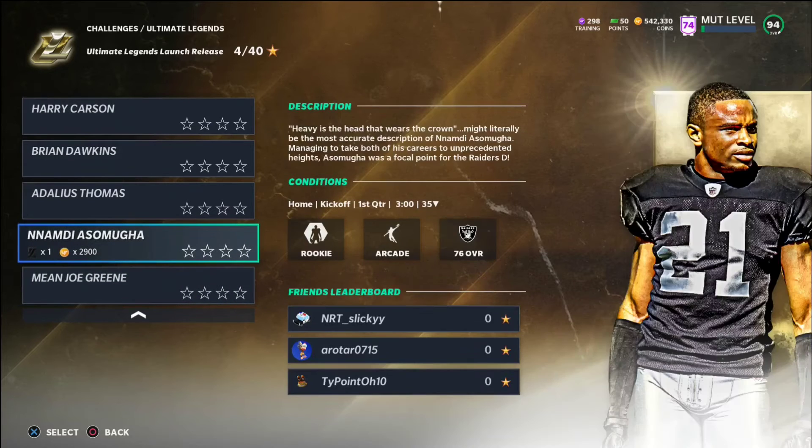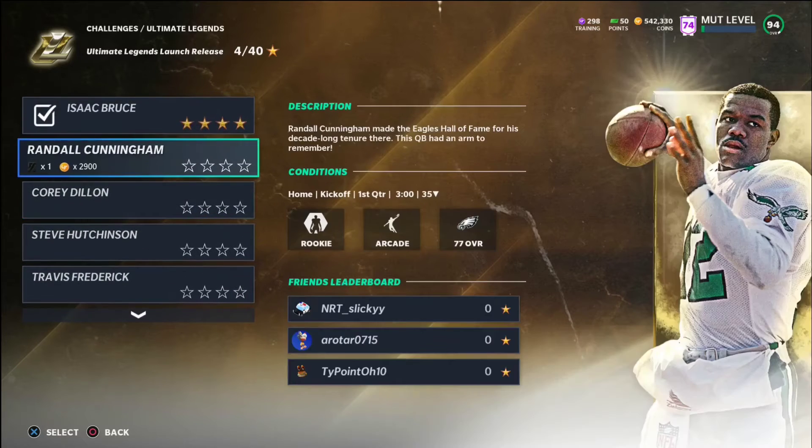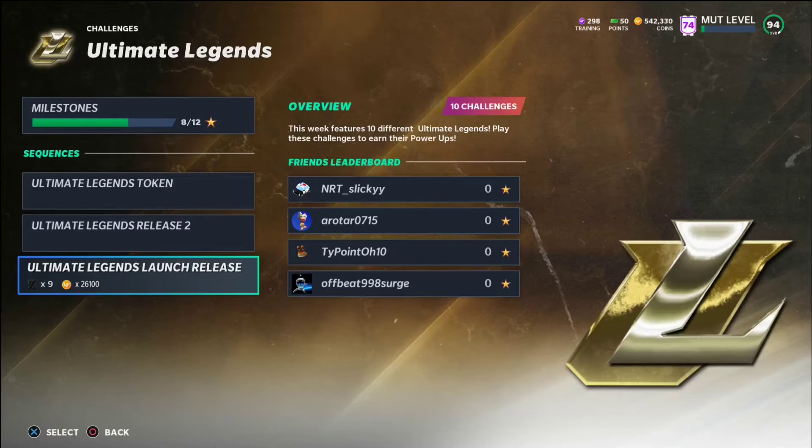If you're doing all of these challenges — especially with some of these power-ups like Nnamdi Asomugha, Brian Dawkins, Randall Cunningham — those power-ups probably sell for a solid amount. And if they don't sell for a solid amount right now, you can save those power-ups and sell them later in the year when they get a new card. Let's say Randall Cunningham gets an Easter card that's a limited — that power-up is going to skyrocket.